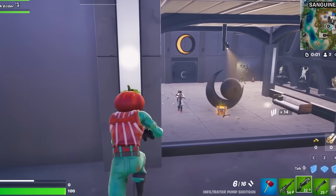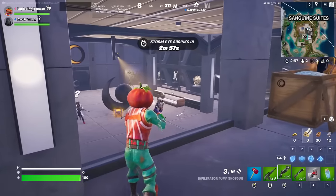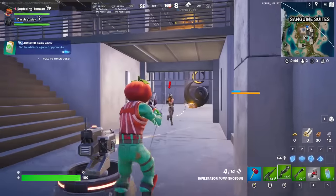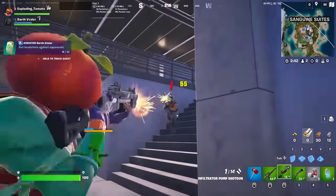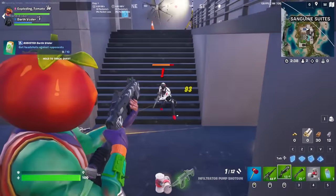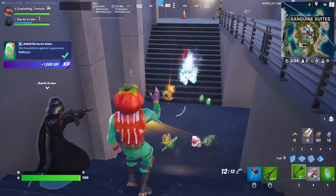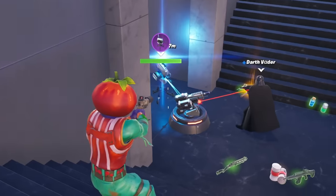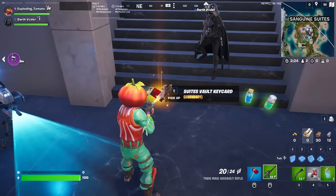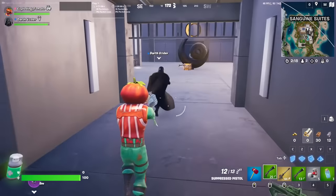Let's try out the pump shotgun. There's an invisible wall. I was about to say this new shotgun is trash! I like the fire rate of this new shotgun. Business turret! This guy drops the Diamond's Thermal DMR. Dude, there are so many mythics!